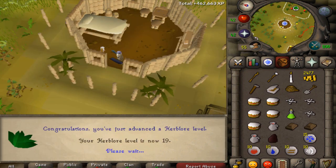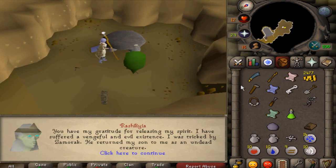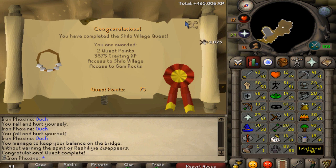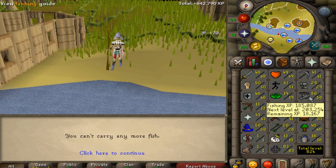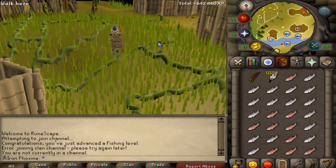My main goal today was to get Shilo Village done. To get that done I needed to finish Jungle Potion and then do the main quest itself. It looks a bit easy when you smash it together like this, but eventually I got it done and had access to the village. By the time I got inside it was nearing the end of the day.